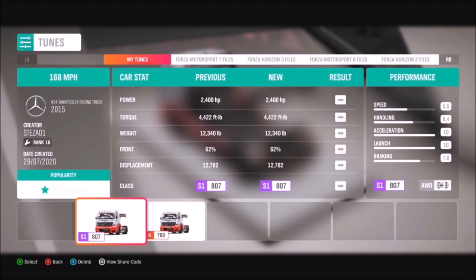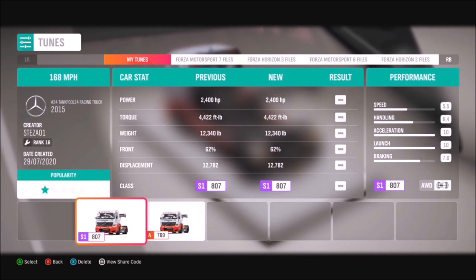I would definitely recommend tuning it from stock for all of the challenges — not so much the last one, but definitely the first two. I have created an S1 class tune called '168 Mile An Hour' and the share code is 553 250202. I'll come on to that more for the second challenge.